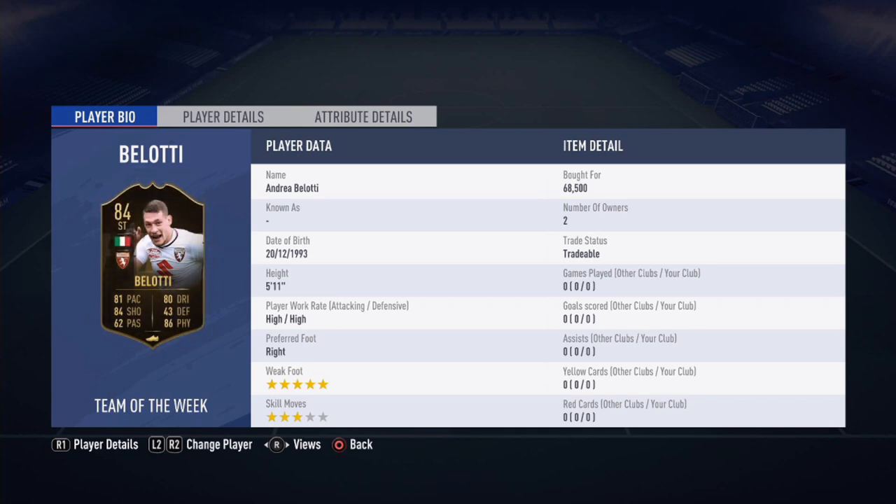What is going on guys, it's Tommy Gaming HD here and welcome to this Informed Bellotti play review — the 84-rated Italian striker who plays for Torino. He has 5-star weak foot, 3-star skill moves, and he cost me 68,000 coins on the PlayStation market.